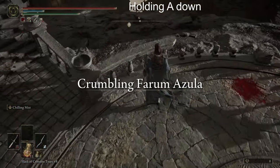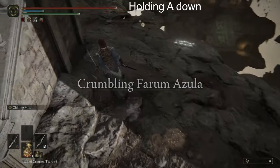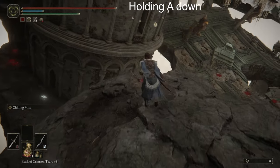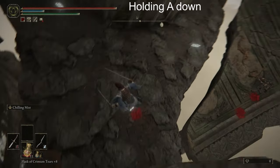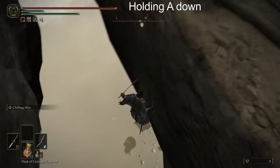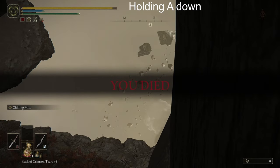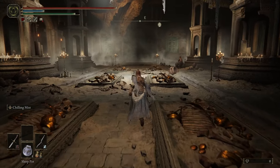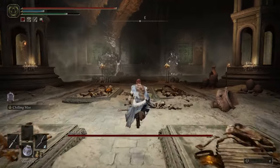Throughout most of this video, I've explained how the effects give me trouble during boss fights, but here's a reminder that it's not just the bosses. Holding A down really just means moving left — it's just in keyboard terms. Next in the gauntlet, we have Godskin Duo, and I'm thankful it only took one try. I start off by putting the skinny one to sleep with a sleep pot.